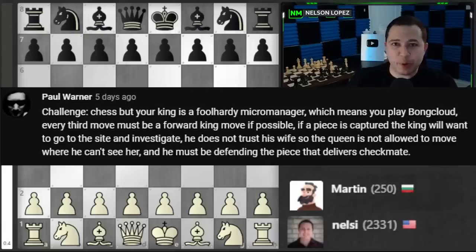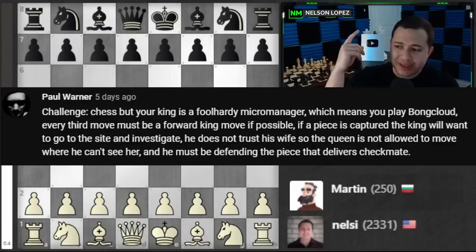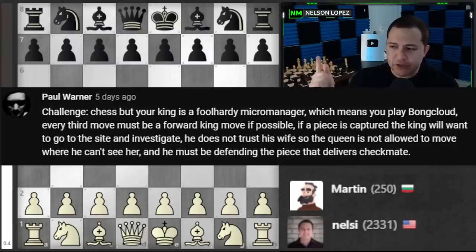A challenge idea for a Martin video really made me laugh, so I want to share this one. It's chess but your king is a foolhardy micromanager, which means you play the Bond cloud. Every third move must be a forward king move if possible, and if a piece is captured the king will go to that site and investigate. He does not trust his wife, so the queen is not allowed to move where he can't see her, and he must be defending the piece that delivers checkmate.